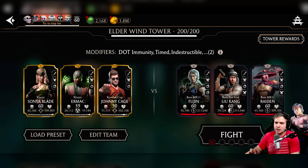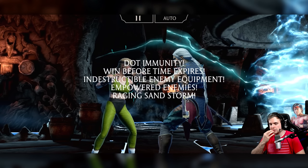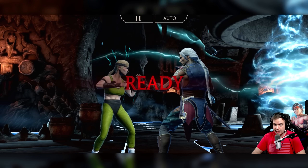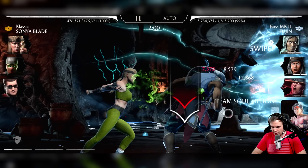It's pretty straightforward. The only problem here will be Fire God Liu Kang, but we'll deal with it when we get to it. Let's get rid of Fujin and Raiden first. If I were to estimate, I would say it would take me about 9 tries — that's my guess — because of the Fire God Liu Kang. He's going to be healing a lot.